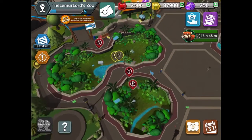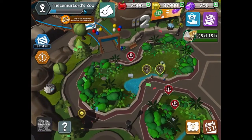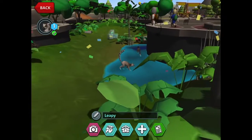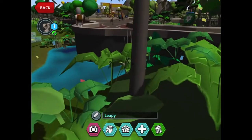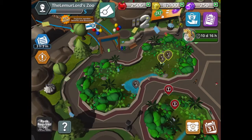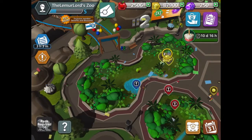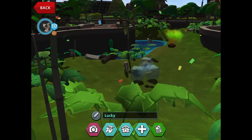So the first thing I have is I watched loads and loads of ads and I got enough gems to get a third lemur. And as you can see here, his name is Leapy, and he is our third lemur. I'm very excited about that. So now I have three lemurs — because the lemurs we already had were complaining about being lonely, especially Lucky. It would say that they were lonely at the bottom of the screen, and it doesn't say that anymore, which is pretty cool.